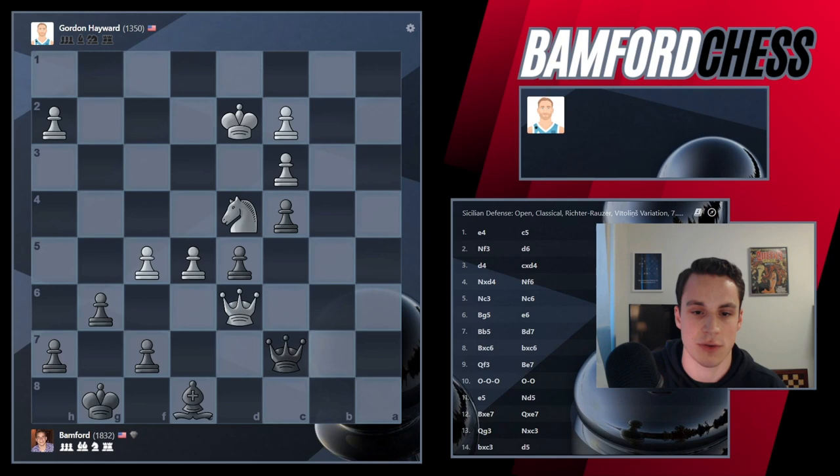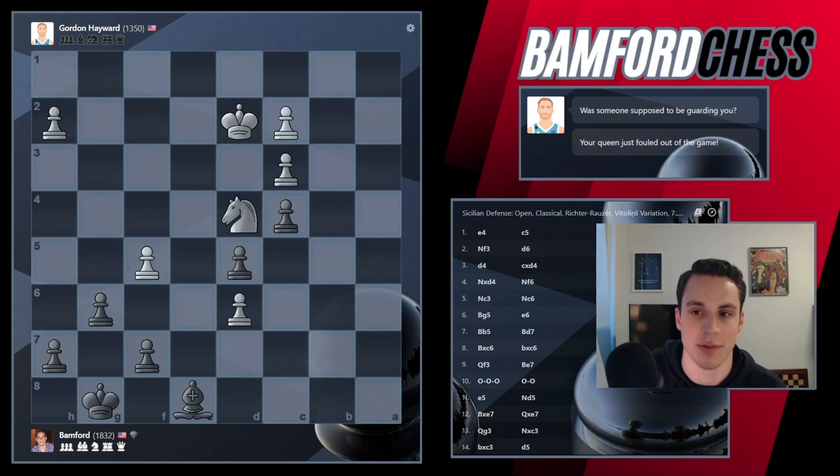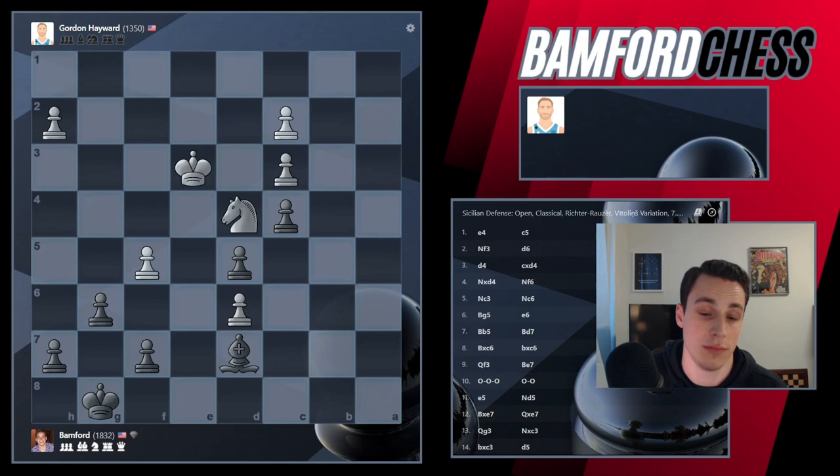So now he wants to trade. What happens if we trade here? Takes, takes. Will I be able to win that pawn? I feel like that pawn is very weak. Yeah, let's do it. Is someone supposed to be guarding you? A little basketball humor — I love it. Alright, so now I'll play Bishop D7. I want to try to win this pawn here. I guess I'll just take this pawn. Let's do that.